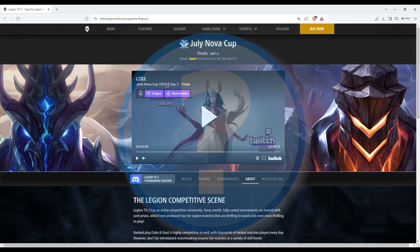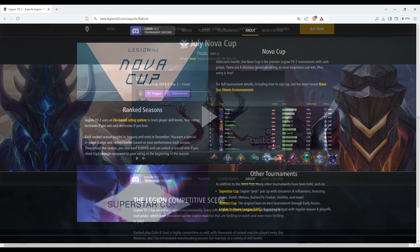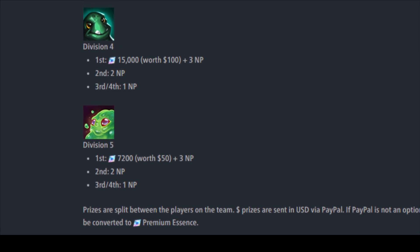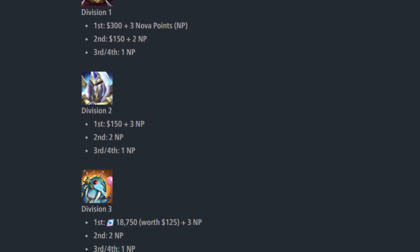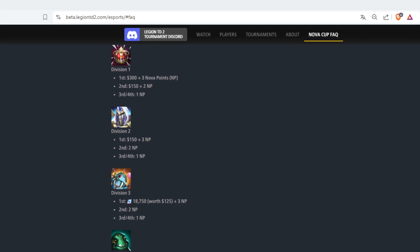You may be asking yourself, what is the Nova Cup? The Nova Cup is a Legion TD2 tournament held at the end of each month. Each participating player gets placed into five different skill divisions, which means players of all ratings can participate and win inside their respective division. Depending on the division, you can earn different prizes starting with in-game premium currency in the lower divisions and real money prizes in the higher divisions. Take a look into the description and there you can see the main page with all the explanations.